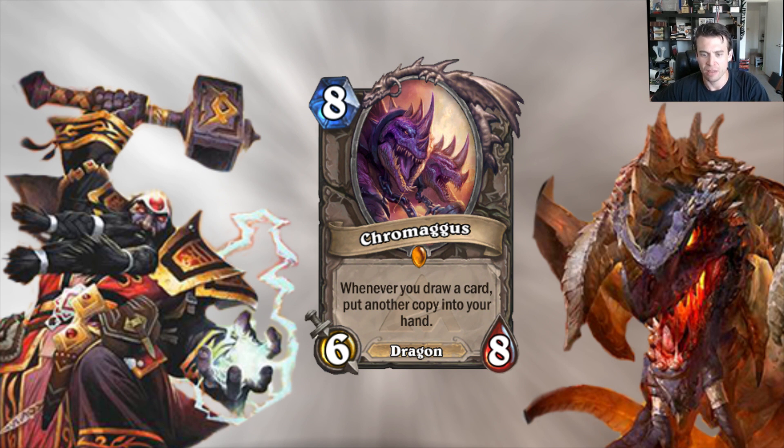Otherwise, how is Chromagus better than Ysera? When you're looking at late game minions, the bar is currently Ysera — how much better is this card at winning a long attrition game? The fact that Chromagus is a 6/8 as opposed to a 4/12 means it's better able to fight from the board. It comes down a turn earlier than Ysera. You can play it and use a hero power or play a two-cost spell in the same turn. Those are all a pretty big deal. This card definitely has a lot of potential and is certainly one I'll be looking at including in a lot of decks when initially building with Blackrock Mountain.